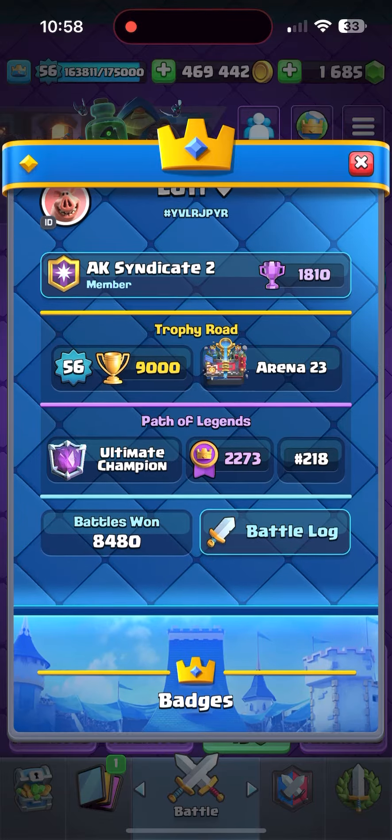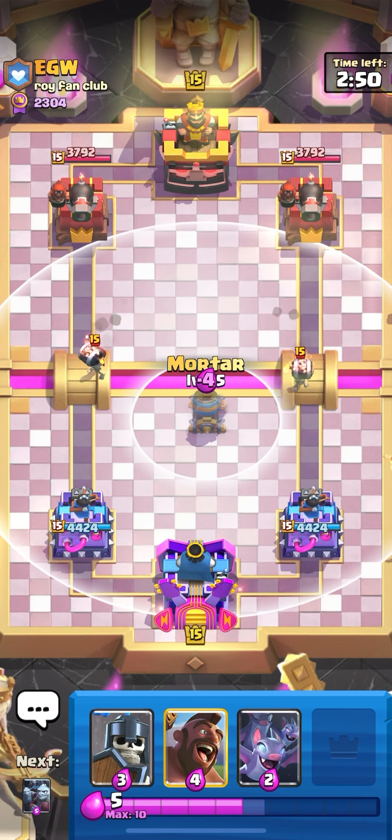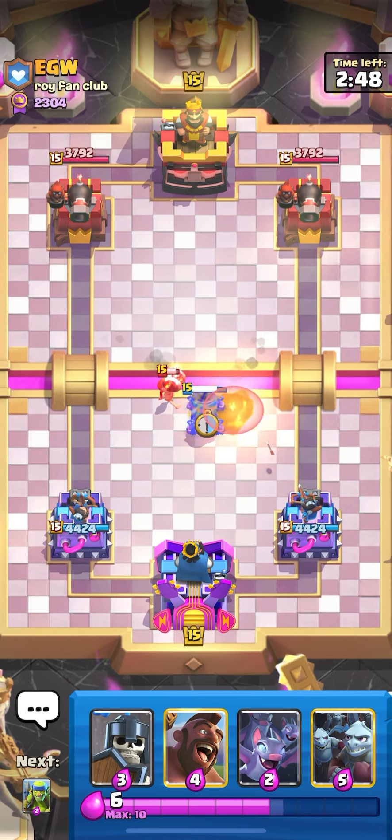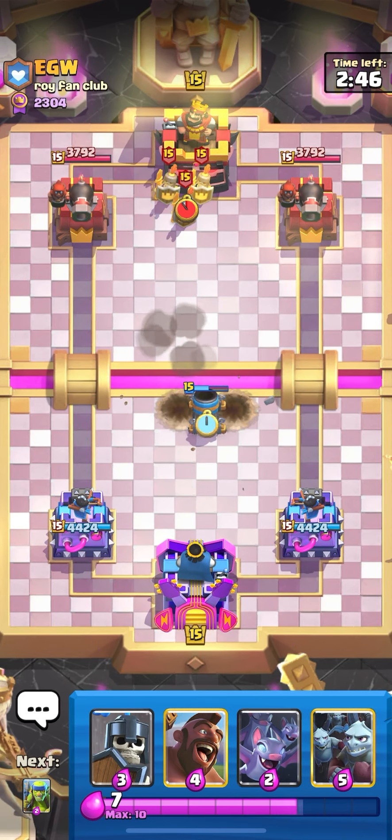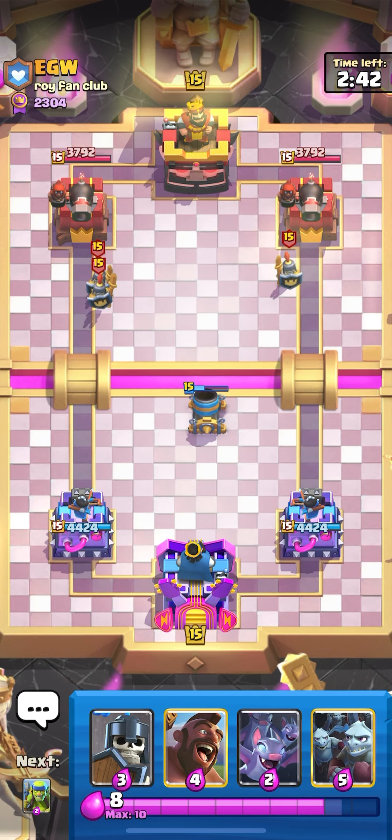Evo mortar did a great job forcing a lot of his stuff. My minion horde is alive and some minions actually killed the tesla. He also missed a lot on my hog. This is a good game. Currently 218 and I did not stop here - I kept going even after reaching top 200.